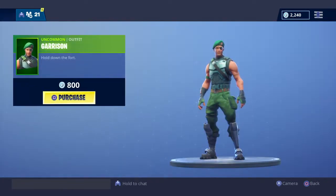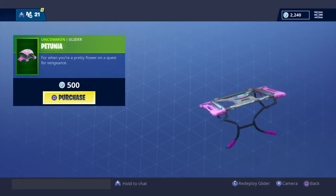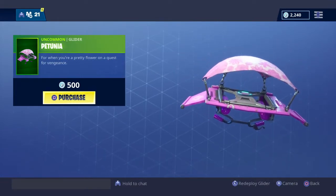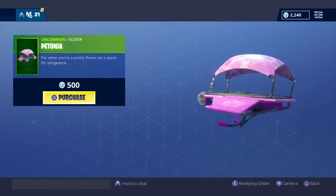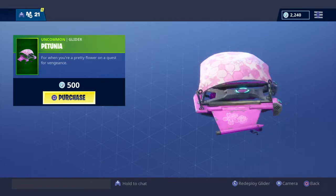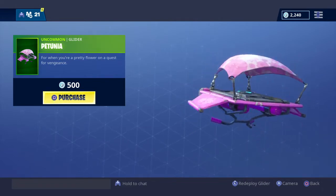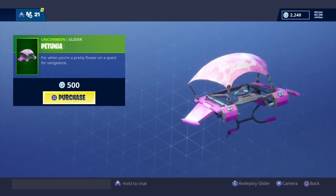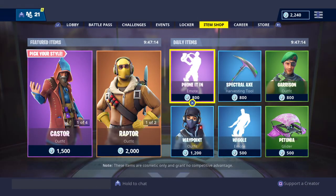Then Garrison, uncommon outfit, 800 V-bucks. Then Petunia, uncommon, 500 V-bucks. This thing reminds me of the Fliss camo from Black Ops 3 — I don't know if you guys played it but I played it, that was one of my favorite camos. And that's it for today's item shop.